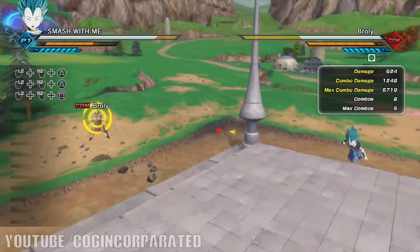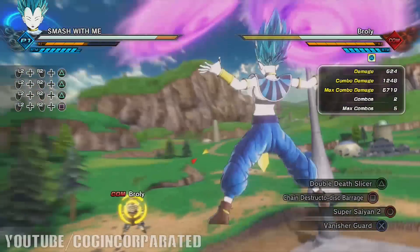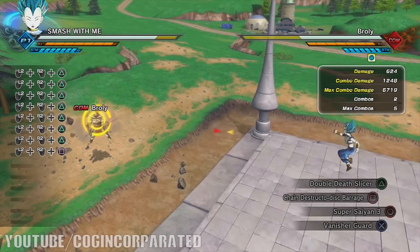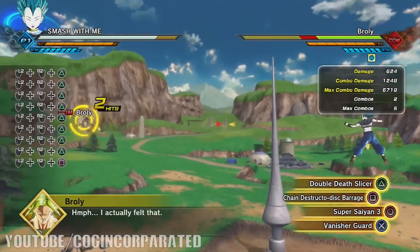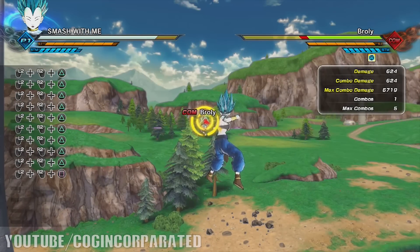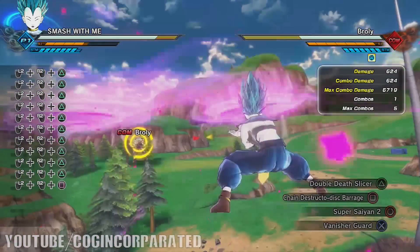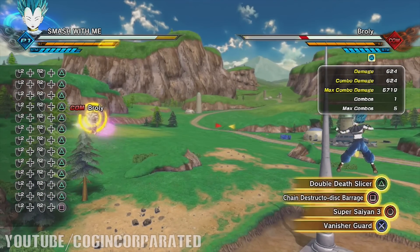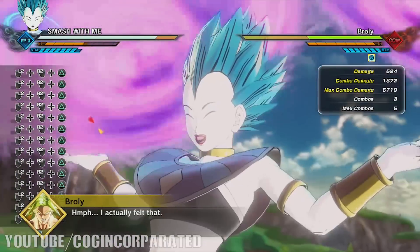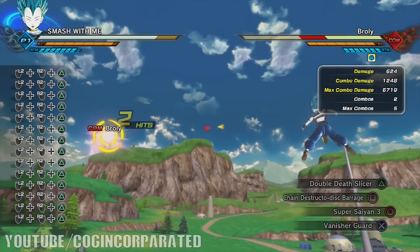Now if we use Double Death Slicer, which is one of Frieza's ultimate attacks, it's actually really effective as well and does a bunch of damage. The way to control this attack is to keep pressing triangle — or the Y button on Xbox. The more you tap triangle, the more damage it's gonna do because it'll continuously follow your opponent to wherever their location is.